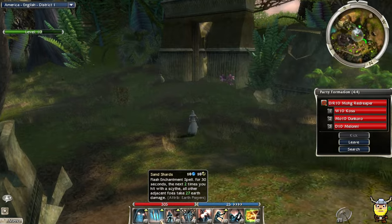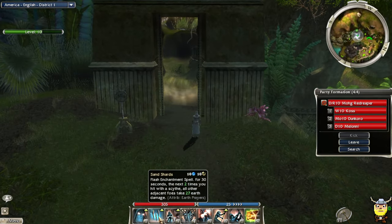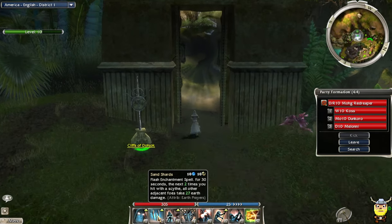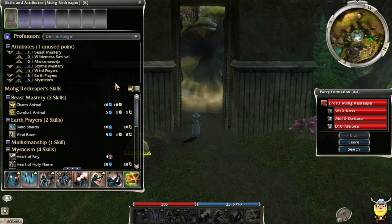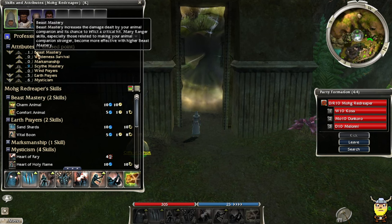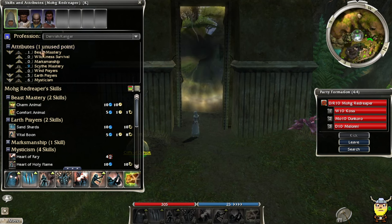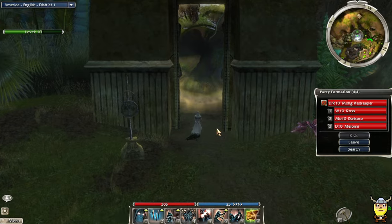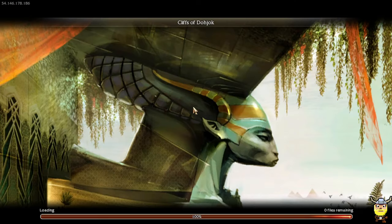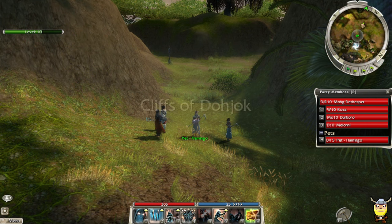I changed my build up a little bit. I kept looking at the Sand Shards skill and it looks like it could do a lot of damage. I spread my attributes quite a bit — I put down Beast Mastery to one. Remember, we're only level 10, so my attributes are going to be pretty low generally. Hopefully we can get some high numbers for this stage of the game.